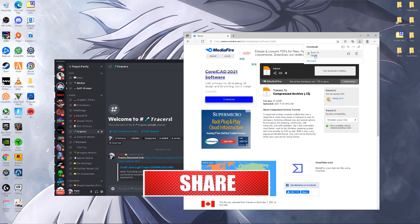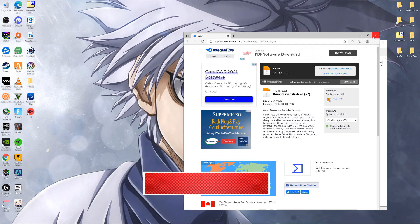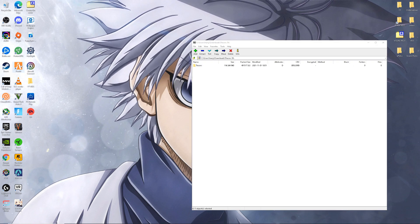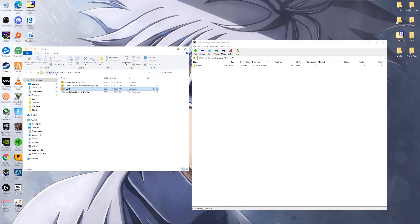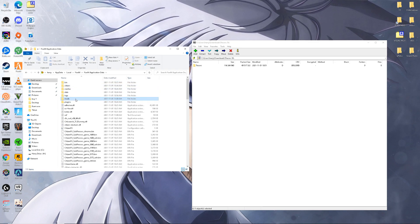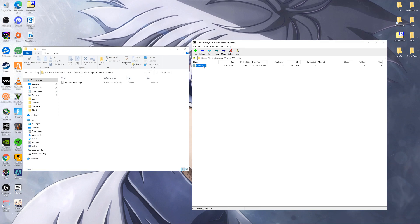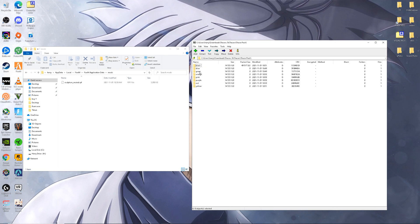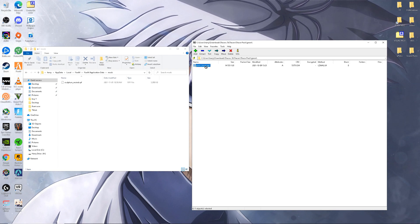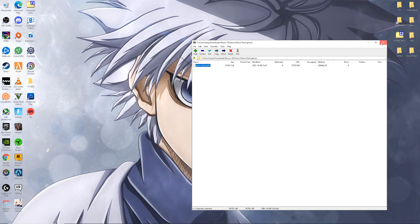Once the download is done, press open file. Minimize Discord and close it. Then head over to FiveM on your desktop, right-click, and open file location. Head over to application data, then go to the mods folder. Click on tracers, then click on the tracer pack. If you want the green one, just drag it over into the mods folder. Then all you have to do is open up FiveM.